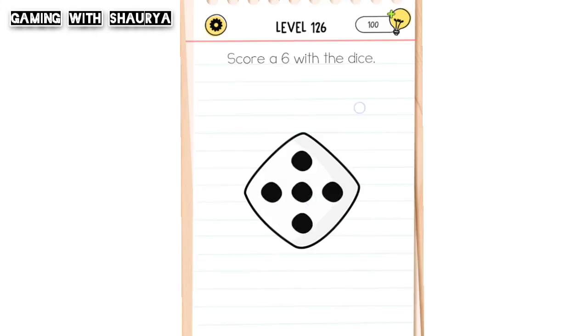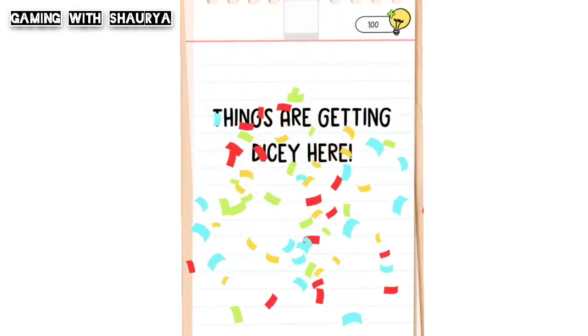When it is on five, just bring the full stop from the title and place it over here on the dice, and with this you will easily get a six.